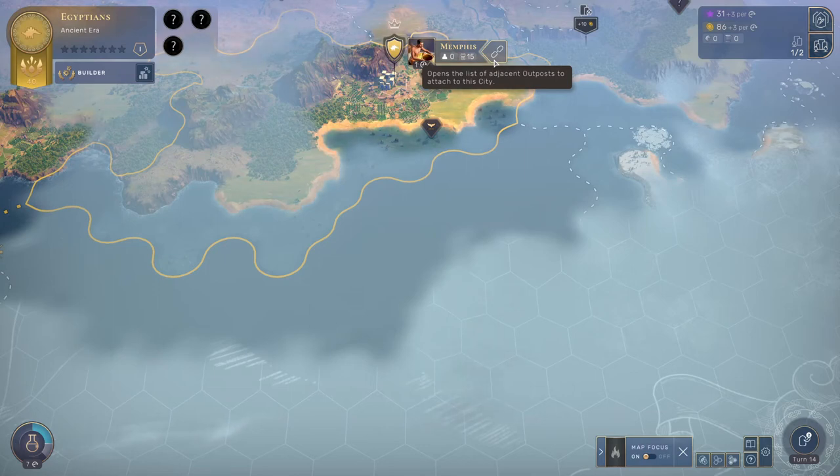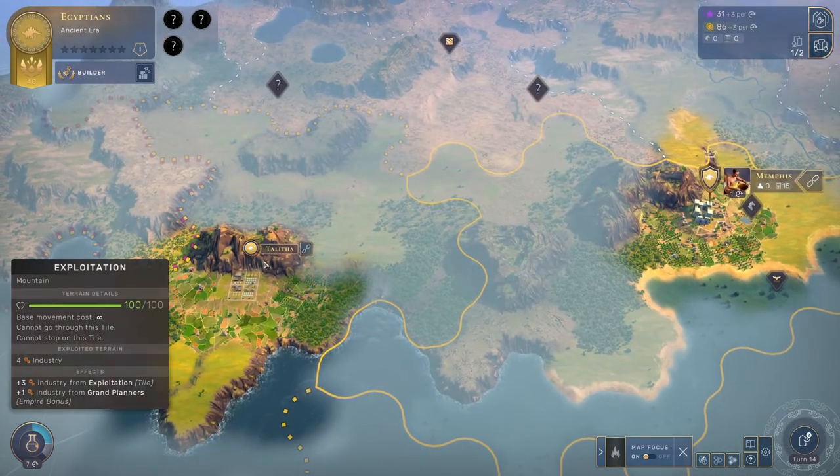I'm going to explain how to attach cities or outposts to other cities to gain their resources and production, so everything merges together and you get more production.